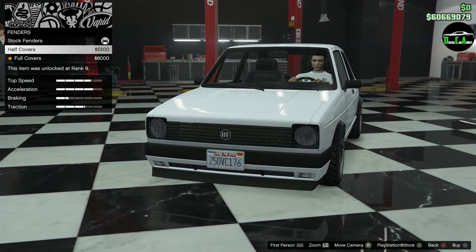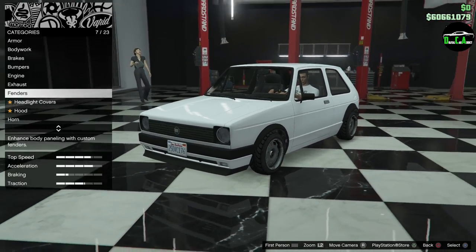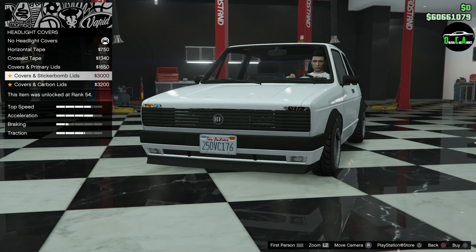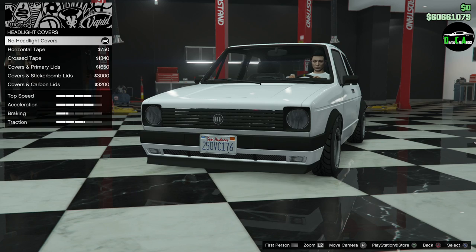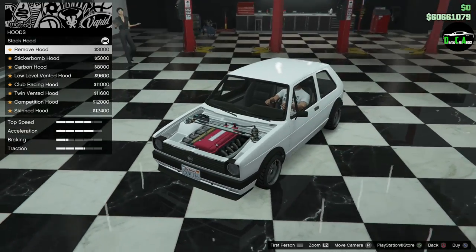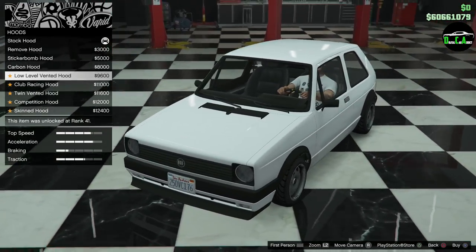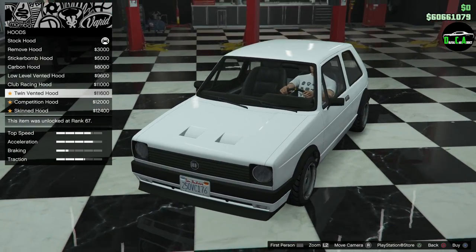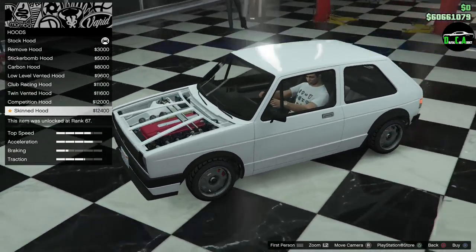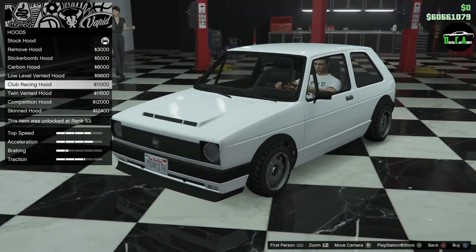Got half covers — this makes them a little wider — and then full covers. Headlight covers, tape... I definitely want to keep my headlights. Hood options: remove hood, sticker bomb hood, carbon, low level vented hood — that's nice. Club racing, twin vented, competition — that one looks pretty sick. Skinned hood is like a bunch of pieces. The vented one's really nice, let's do that.